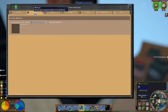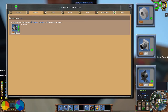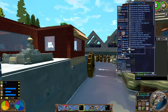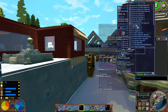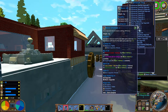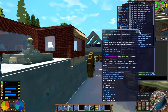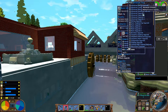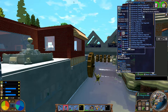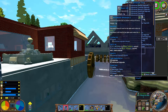Tip number four: upgrade modules. Upgrade modules come in three types — basic, advanced, and modern. When you insert them into a table, they decrease the resource cost and crafting time by 10, 25, 40, or even 45%, depending on what level upgrade you have. In short, upgrades save you time and money, so you should install them as quickly as possible.